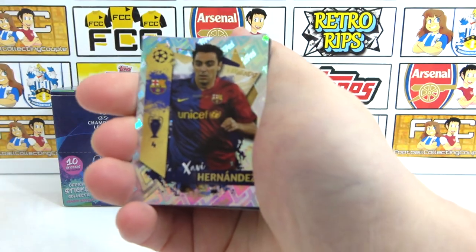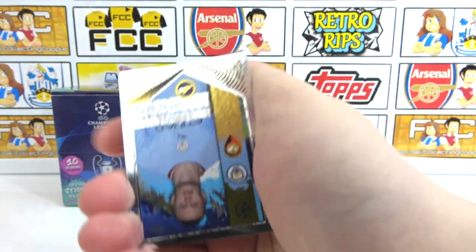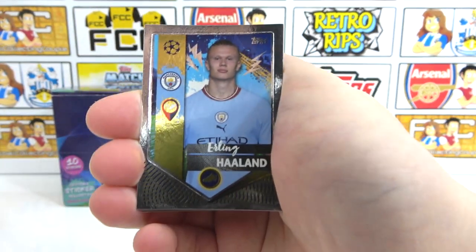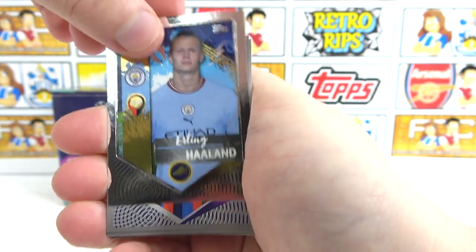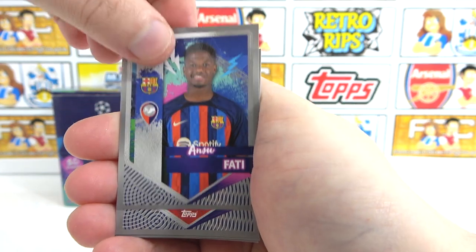Legend of Xavi — we had Iniesta, now we've got Xavi. Awesome stuff. Beat this — he is a shiny. It's Haaland shiny! The goal machine. Is he human? I question it. He's got nice hands. Behind that — this is an impossible pack so far.